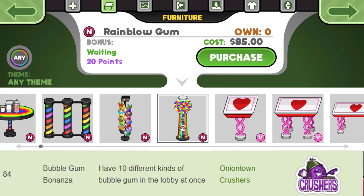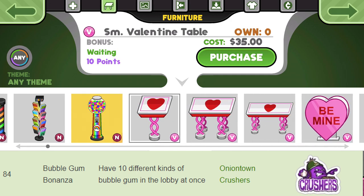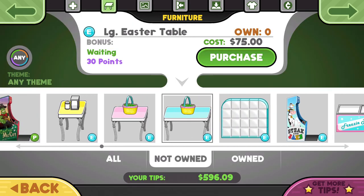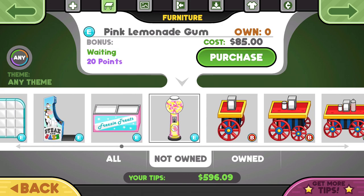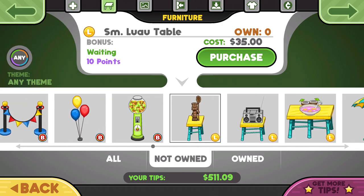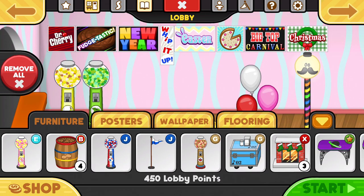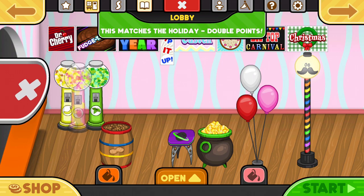Next on this list is Bubblegum Bonanza. This involves having 10 different kinds of bubblegum in the lobby at once. Now if you want to save money on this challenge, you can play some of the Fudini minigames that have bubblegums as a possible prize. These minigames would include Home Run Derby, JoJo's Burger Slots, Rico's Chili Works, and Mitch's Mess.